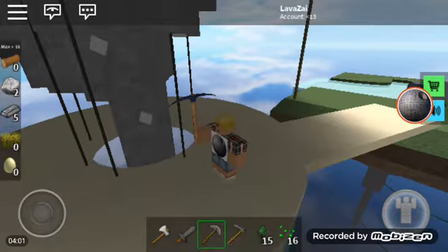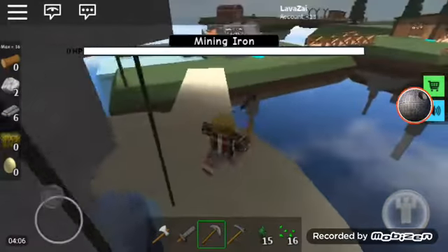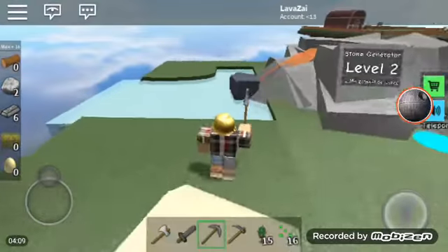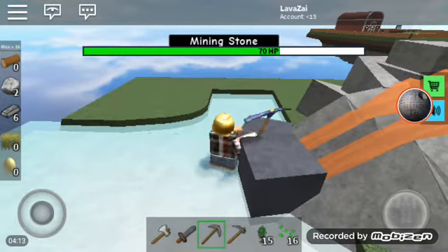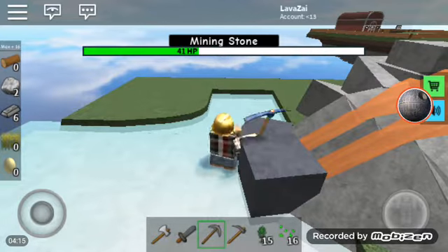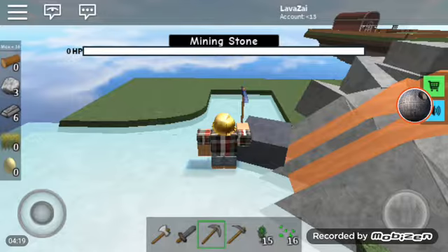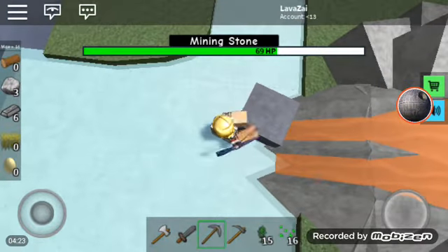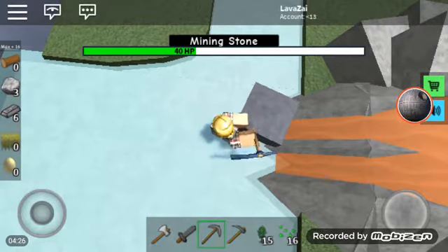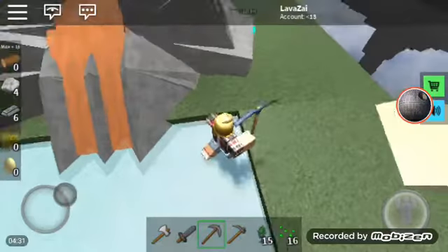Let's keep on mining. I have enough iron. I always feel scared that I'm going to fall off. The stone is so much easier to mine because it's so big and has a lot of hit space. I wonder if there's a way we can upgrade our tools — if there is, tell me in the comments down below.